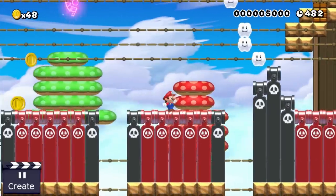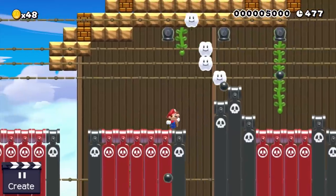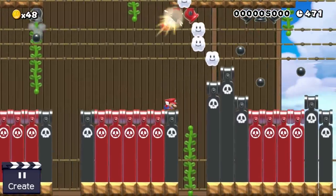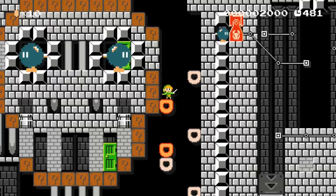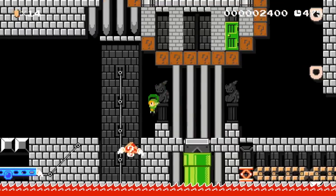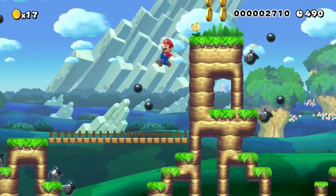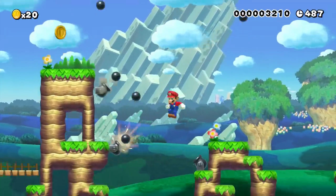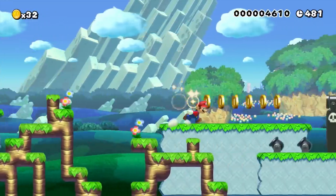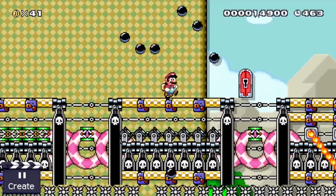First things first: there is no universal truth to making good levels. There is not just one way to design a level, and to further complicate everything, there are many different types of levels that require different designs. A puzzle level is fundamentally different from a Metroidvania level or a speedrun challenge stage. This video focuses only on traditional Mario levels, and even then there are several valid approaches — so think of what we discuss today as one way to look at it.